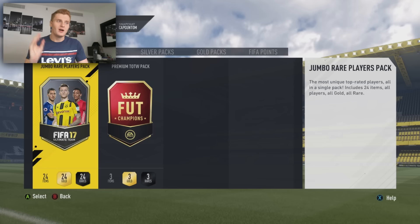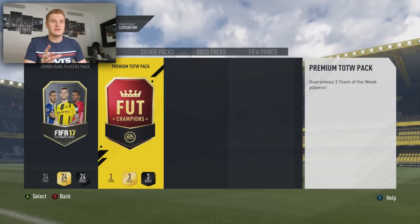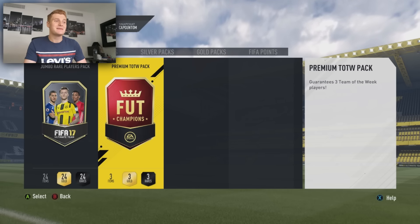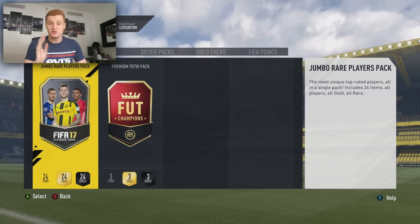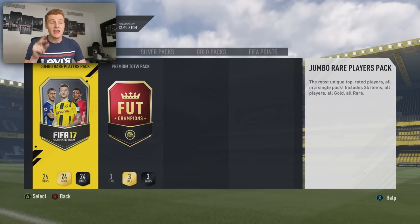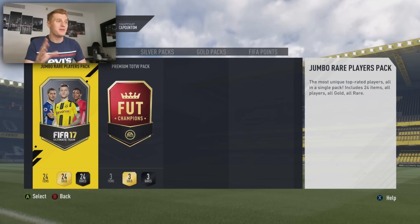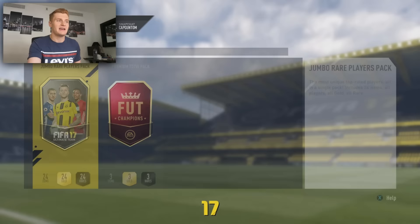What we're going to do now is open those packs. I'm super excited because I've never had a chance to open one of these Team of the Week player packs — it's guaranteed Team of the Week players. There's a Hazard in there, there's Scream cards which are all going for like 70k. So if we get any Scream cards that will be considered a win. Let's open the Jumbo Red players pack.